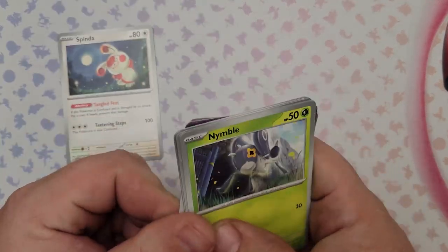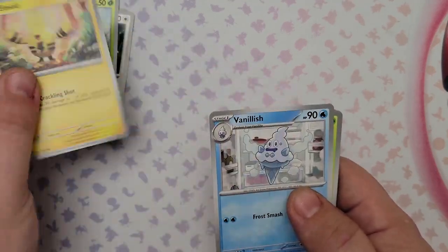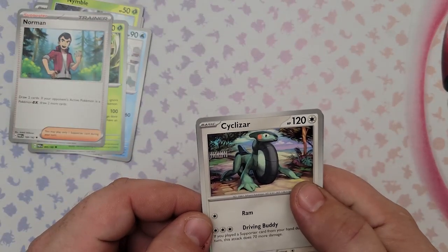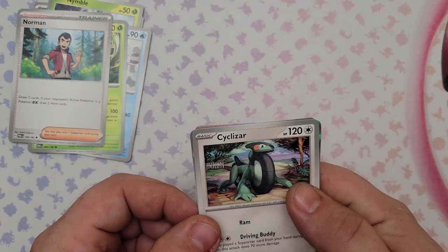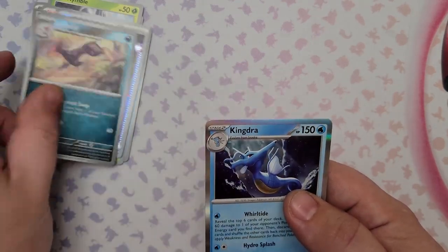Pack 25: Spinda, Nymble, Eloquid, Vanillish, Simisage, Norman, Cyclizar — not the best. The better Cyclizar has zero retreat cost. Also Techno Radar reverse foil, Liepard reverse foil, and Kingdra.